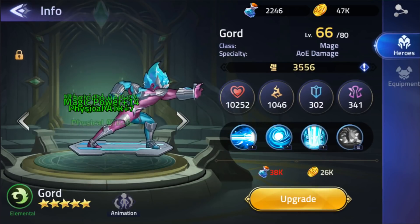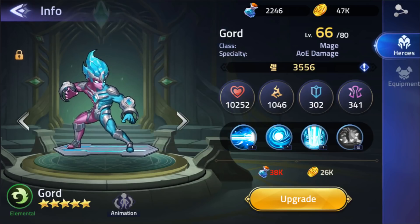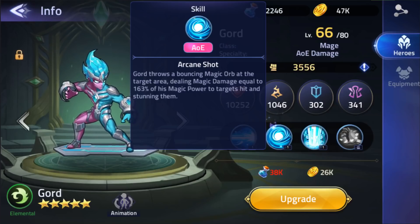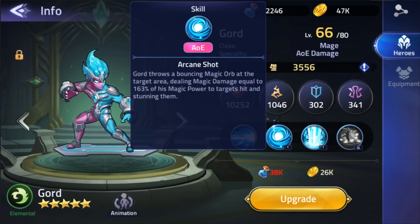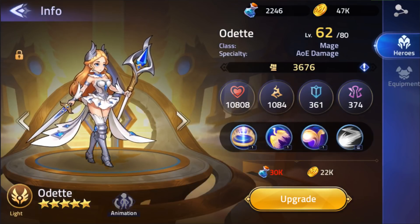What Gord is bringing to the table — his ultimate, Energy Overflow, releases a powerful wave of Rune Energy dealing magic damage equal to 37% of his magic power to enemies every 0.3 seconds for three seconds. I believe he gets 10 hits out of that, so around 370% total — pretty crazy. His Arcane Shot is another AoE attack where he throws a bouncing magic orb dealing magic damage equal to 163% of his magic power and stunning targets. Stuns are huge — that really helped me get through harder stages by stunning bosses. I'm running two of him, so it makes it even better.